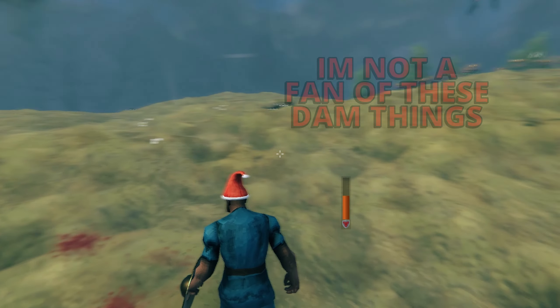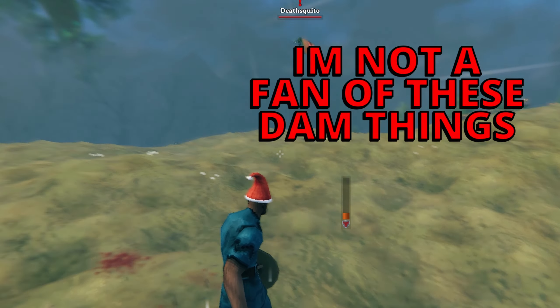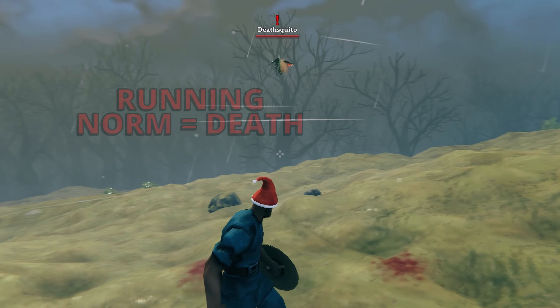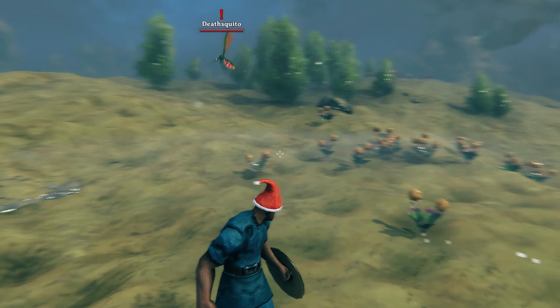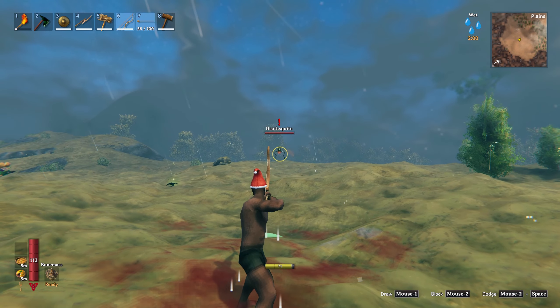If you only take one thing from all of these tips, please take this advice: the deathsquitos in the plains are a complete royal pain in the backside. Whatever you do, don't run - they have very low HP and are very easy to kill as long as you time it right. As they swoop down and come towards you in a straight line, this is the easiest time to time your swing to take them out. You can do this with just a torch, a Stagbreaker, or I prefer using the bow - using the bow you've got a chance to take them out at a distance but it can still be done at close range.